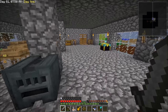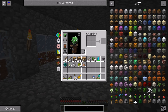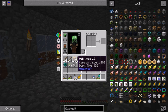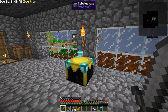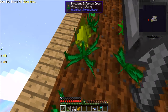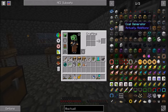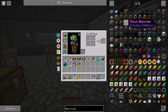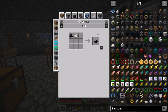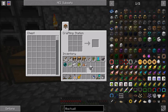Before we get into chickens, there is one thing I want to quickly do, and that is I want to barely scratch the surface of Actually Additions. Starting mystical agriculture was all well and good, but we're getting to the point where manually collecting the stuff takes a while to get the essence built up - even with the tier two inferium seeds. So what we're going to do today is set ourselves up a farmer. We're going to need an atomic reconstructor and a couple pieces of black quartz, which is just nether quartz and coal combined.